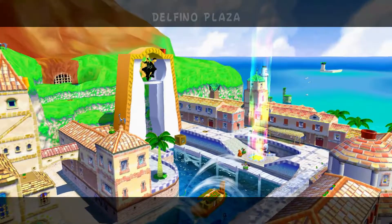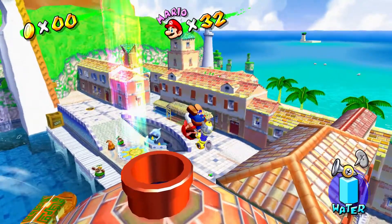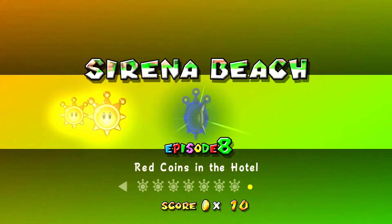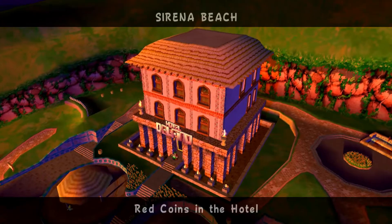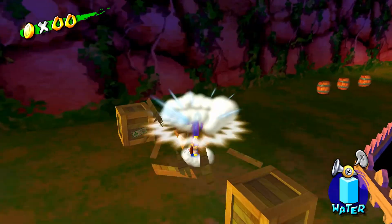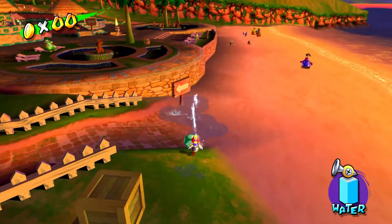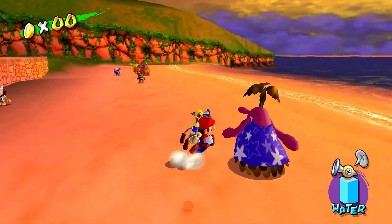I'm going to finish off with the last episode of Sirena Beach - it's a pretty fun one. I urge you to do this on your own first, if this is the first time you're playing and you're following along with me - do this episode by yourself and see if you can do it, it's rather fun. Sirena Beach should be free of enemies because that's normally what happens once you beat Shadow Mario.